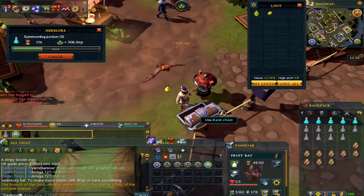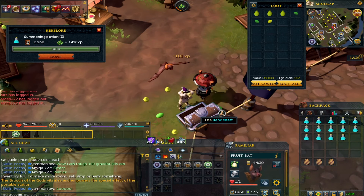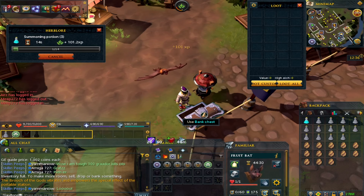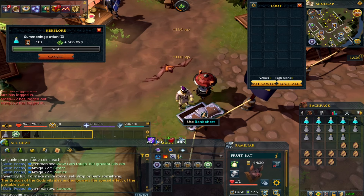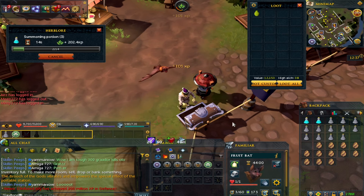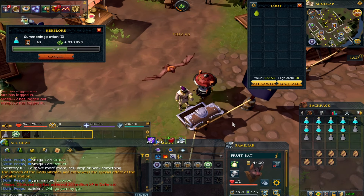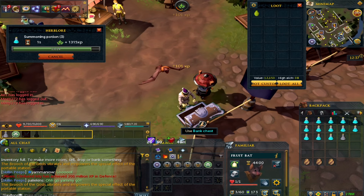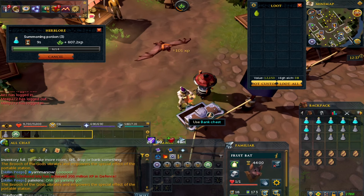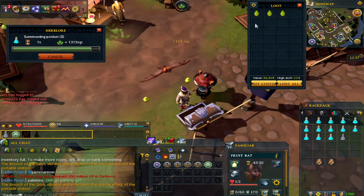There is one problem with summoning potions - they are very niche and limited on where your market is, whereas with supers you've got the ability for them to go into overloads. Also, because people are starting to pick up on the fruit bat money making ability, you might struggle to buy fruit bat pouches at a decent price. I would highly suggest buying them over time for a long period. If you are struggling, everyone has some green charms in their bank - if you don't, go to the arch glacier. You can make some pretty decent money making fruit bat pouches.